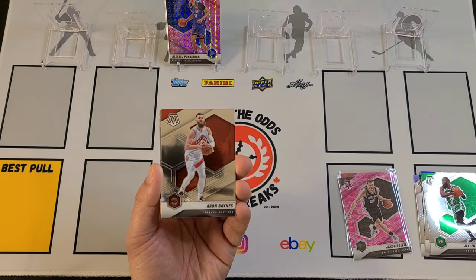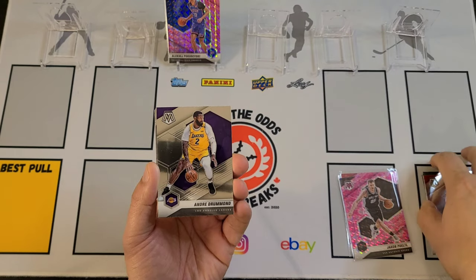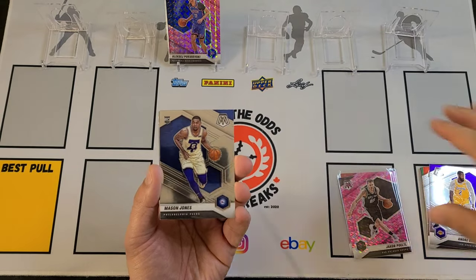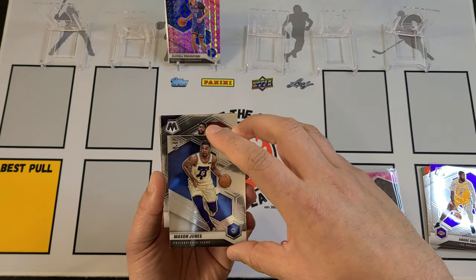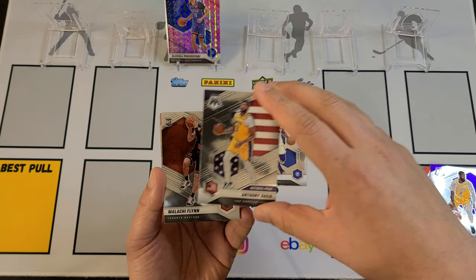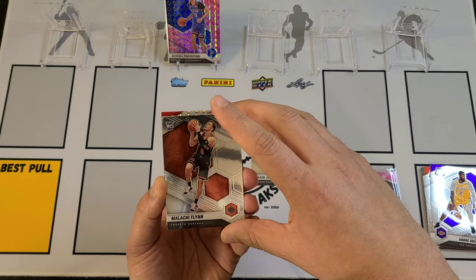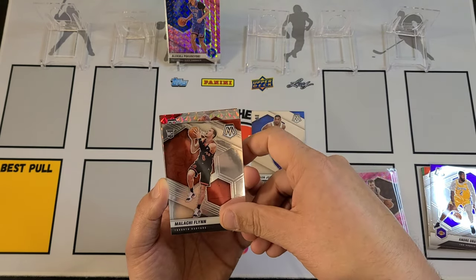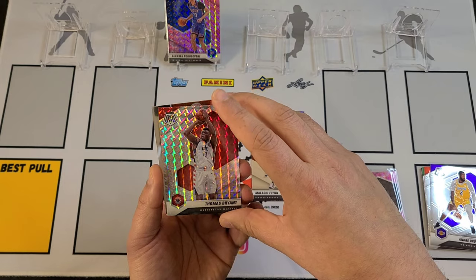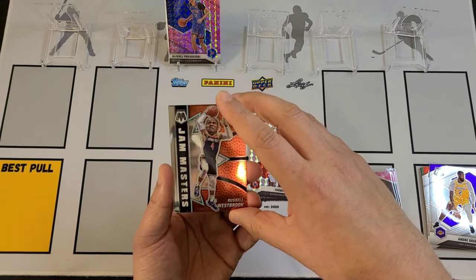Oh gosh, it's our nemesis — Aaron Baines. I'm glad that's not going in my collection. Andre Drummond. There's a Mason Jones rookie card — you don't see a whole lot of Mason Jones floating around. And we got a National Pride Anthony Davis — nice looking card there. There's Malachi Flynn for Toronto. And what else we got behind here — looks like it's going to be a Thomas Bryant, and that's going to be your silver mosaic.